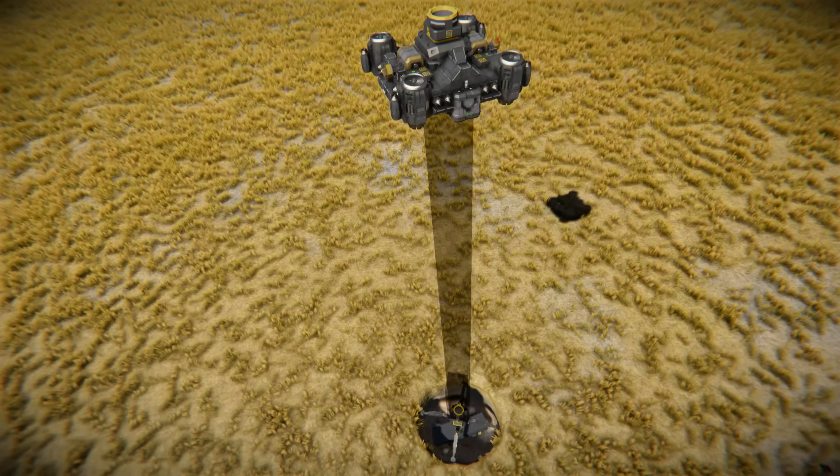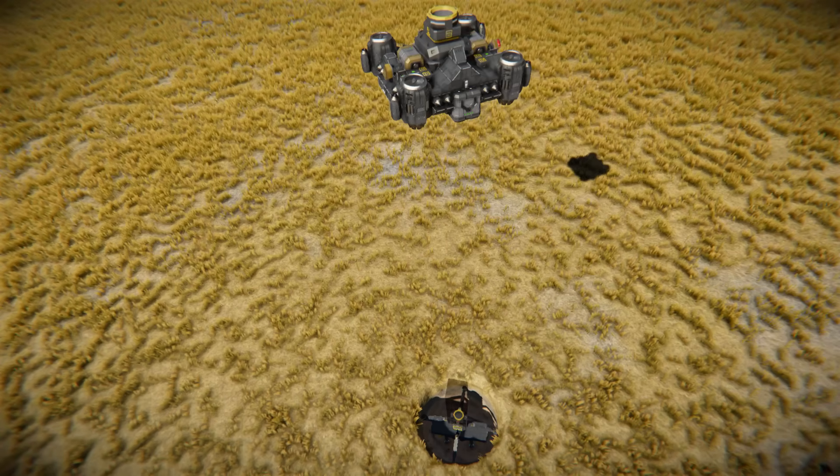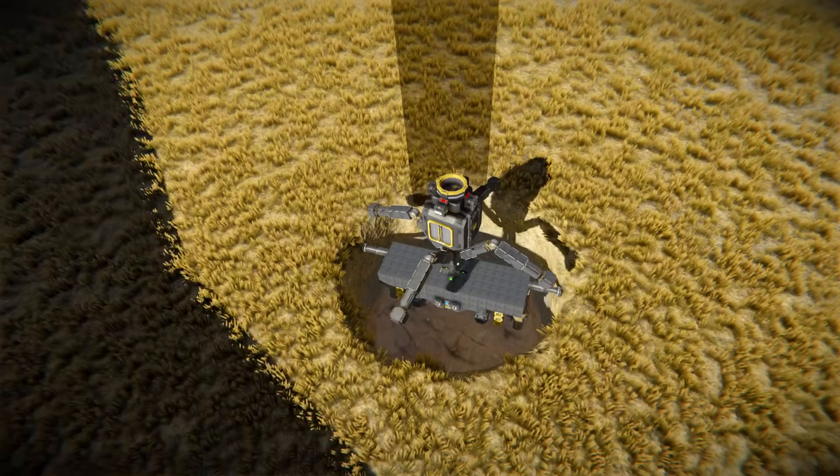The platform can work in two modes. The first mode allows it to go up to 50 meters deep inside the ground, and after that distance, once the sensor stops detecting its carrier, the shaft exit sequence is initiated.